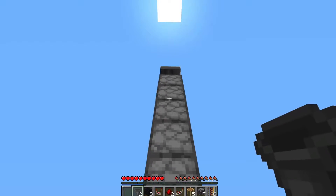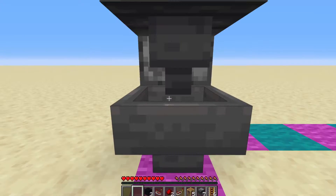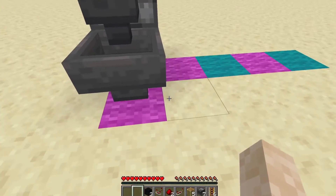We're going to come back down to the bottom here, and into that bottom dropper we're going to place a hopper facing, and then a hopper facing into that one as well.